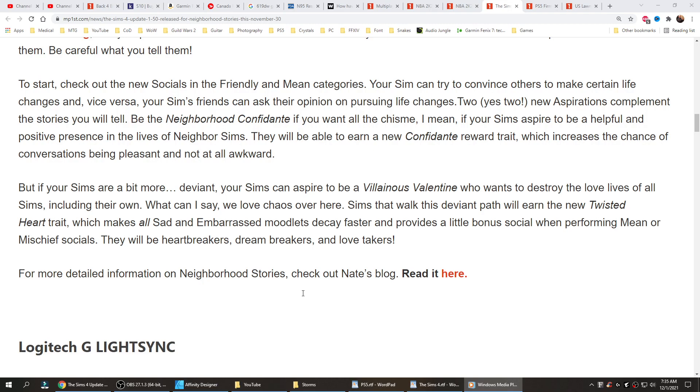We love chaos over here. Sims that walk this deviant path will earn the new Twisted Heart trait, which makes all sad and embarrassed moodlets decay faster and provides a little bonus social when performing mean or mischief socials. They will be heartbreakers, dreambreakers and love takers. For more detailed information on Neighbourhood Stories, check out Nate's blog right here.